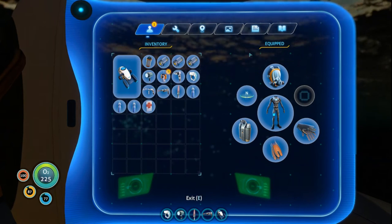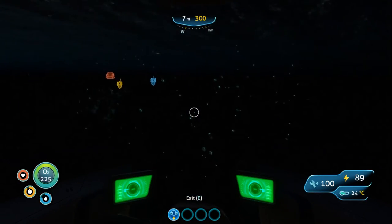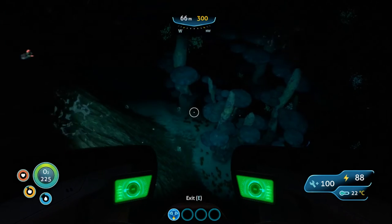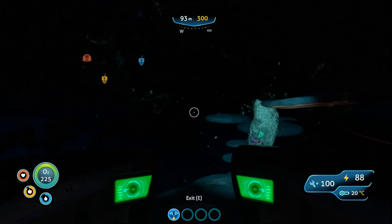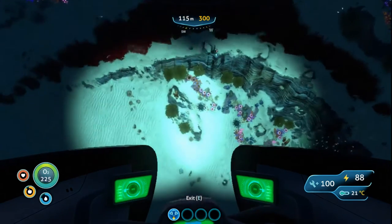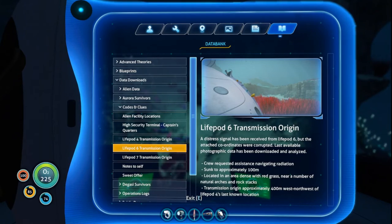Life pod six is approximately 400 meters west-northwest, at approximately 100 meters down in an area with red grass. So roughly right about here. It's going to be in a lower area inside some cliffs. We're getting into some red grass area now — approximately 100 meters, not exactly, but with red grass as the landmark.